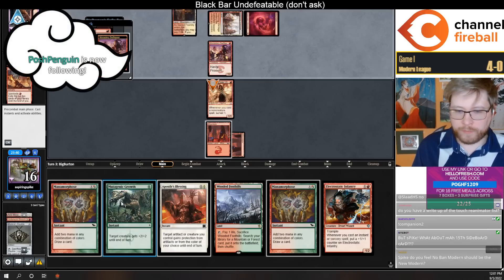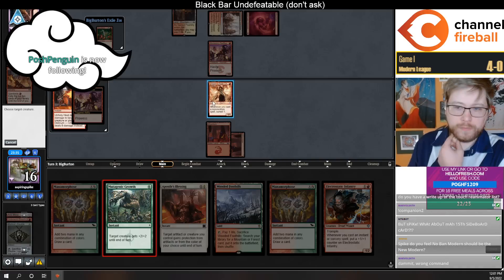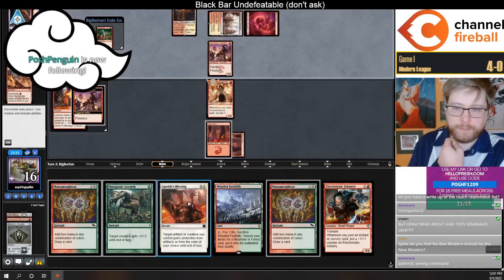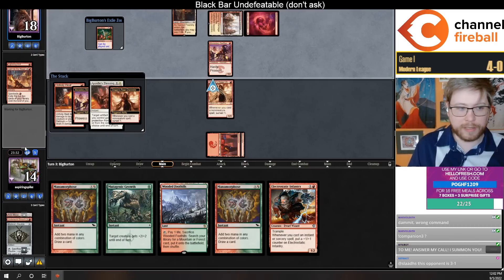I think I wrote an earlier version that had those different cards. I guess I should cast Blessing for mana efficiency here. Thank you for bringing that to my attention.